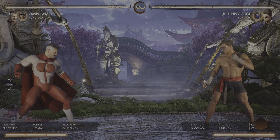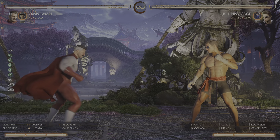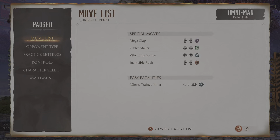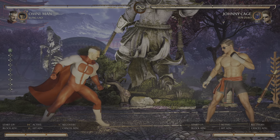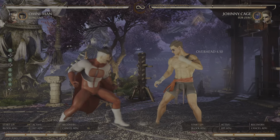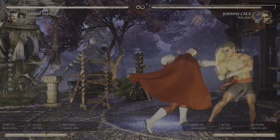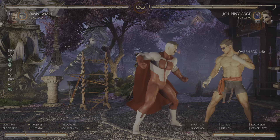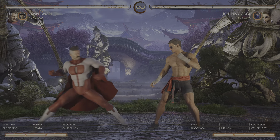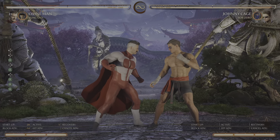Let's talk about 2, 2, 2. You might notice a trend with Omni-Man that a lot of his strings end with a high. It's to enforce you to not fully commit, because they're all pretty safe or plus. That's negative one — this is a negative one overhead. It also has a gap just like the others, but you can enforce some pretty crazy things with this high-low mix. People hate blocking overheads in this game, and Omni-Man has a couple overheads, so you've got to threaten people with overheads a lot.